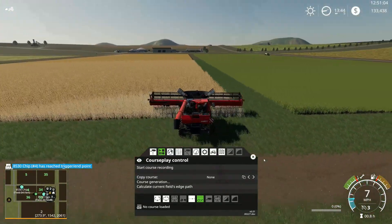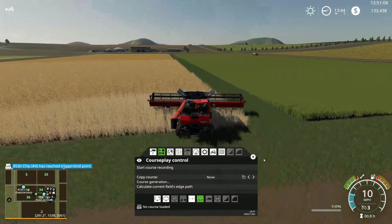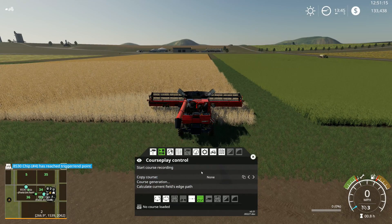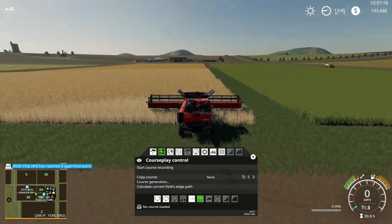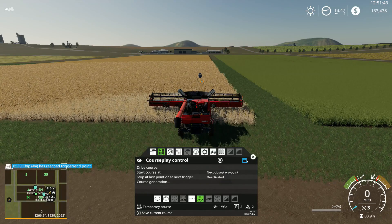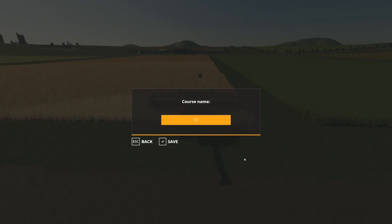This is field 36. Field 36, 13.5 meters, counterclockwise. Let's generate that and save it as field 36 harvest. We're going to back her up. This is rye. Does anybody know... well it's different on every map, isn't it? I'm going to turn it on to do a windrow - I think rye should have windrow capability.